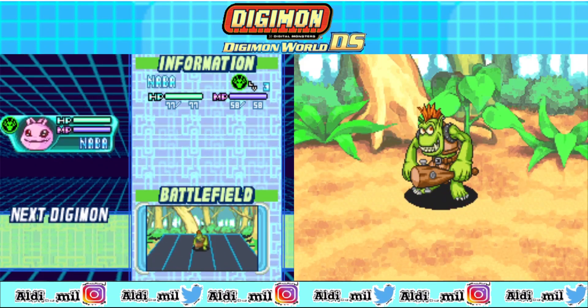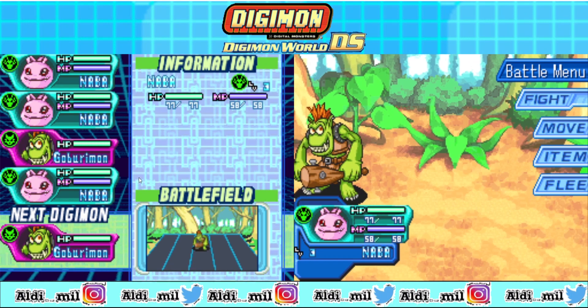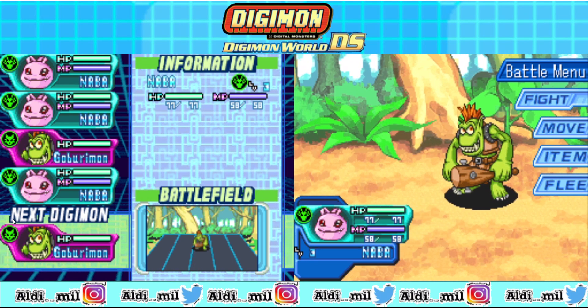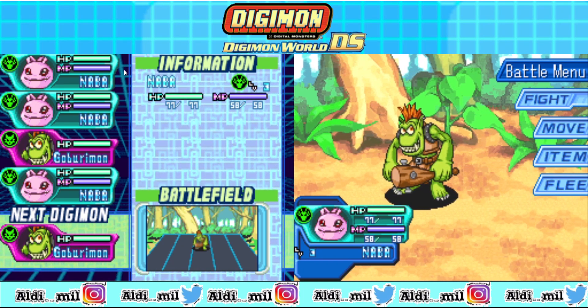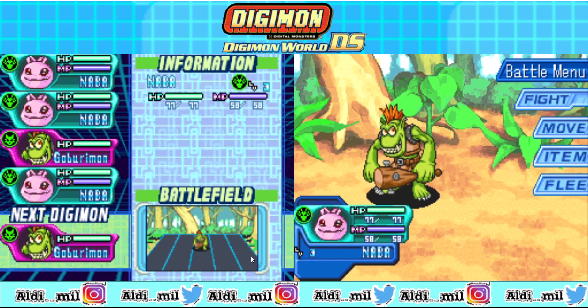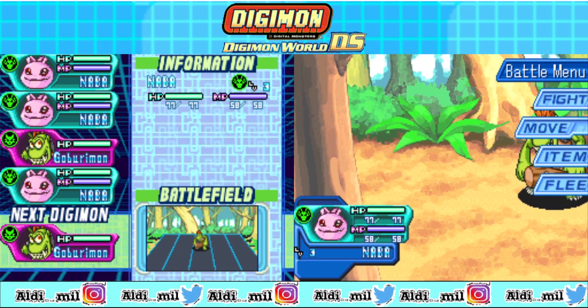As you can see, this is the basic battle. In this place, this is our turn. After the first time is ours, once you're attacking, now Gaburimon takes a turn, and then me, and then Gaburimon again, and then me — it represents the turn order. Of course, this can be changed, especially if some status problem happens.